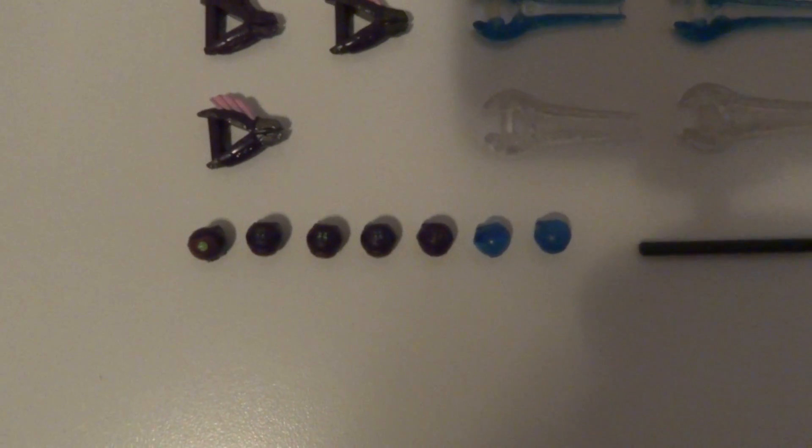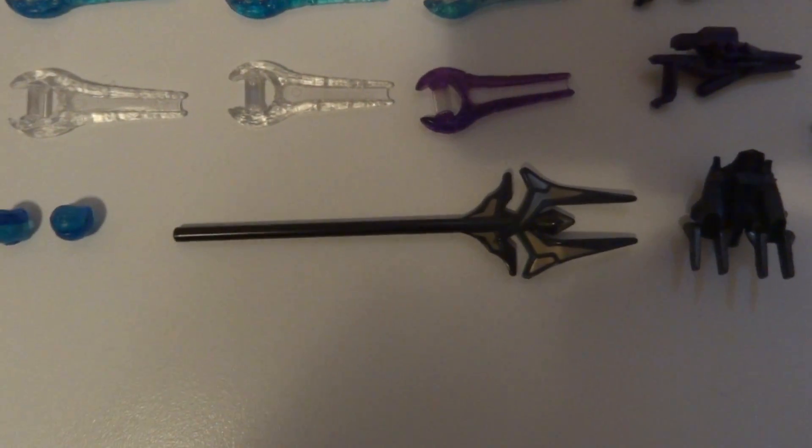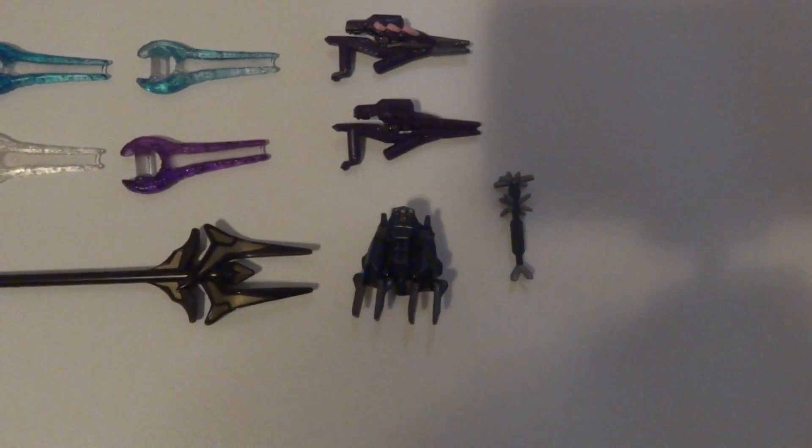Over here I have quite a few Grenades, but those two are glowing. Here I have the Energy Stave, and then here are the Jetpack accessories — the Brute Jetpack and the Brute Spiker.